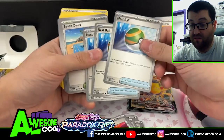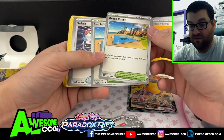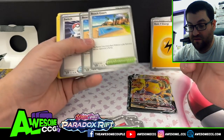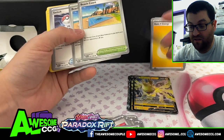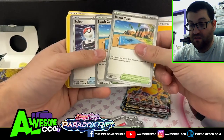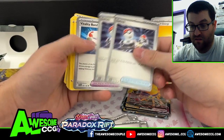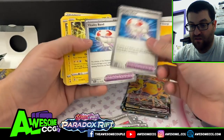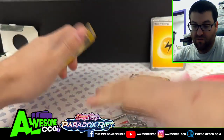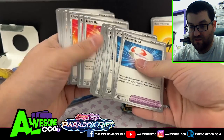And then we get four Research, so they're going heavy on all the things. Four Ultra Balls — definitely needed. Three Nest Balls, okay. We got two Beach Court, which makes our retreat costs cheaper. Regieleki V Max is a free retreat but Miraidon I think is one, so this basically makes everything free retreat. We get our switches.